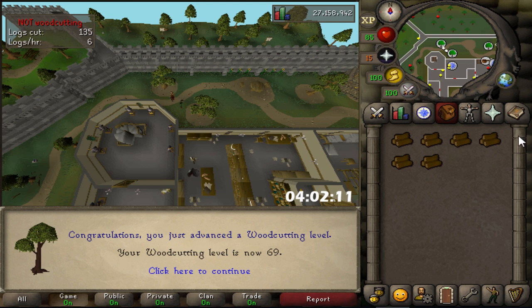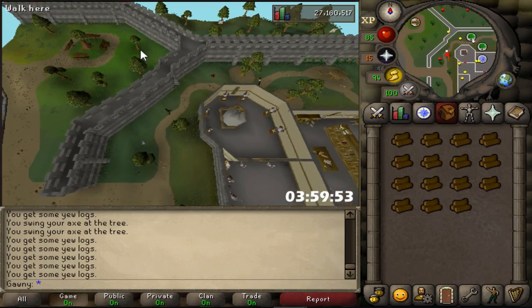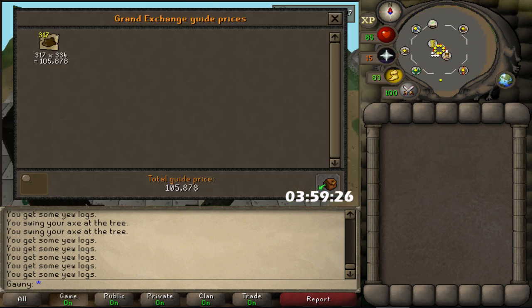That's my first woodcutting level coming in — level 69. That is two hours done of woodcutting. I took away the RuneLight plugin to show you because I want to keep it as a surprise. We'll do a quick price check to see how much we've got. 317 logs with a total price of about 105k. Still a bit slow, but it gives you an idea of where we're going to be in another four hours.